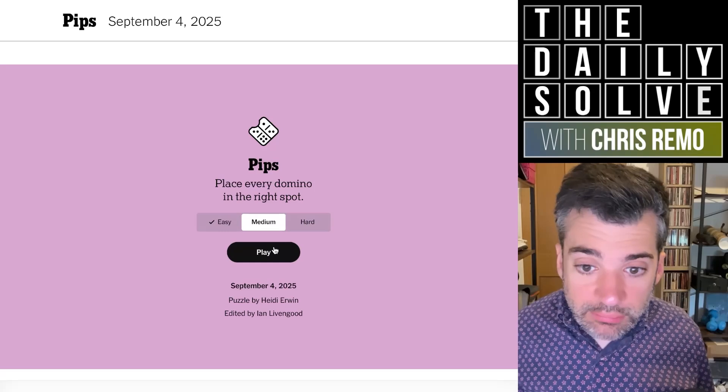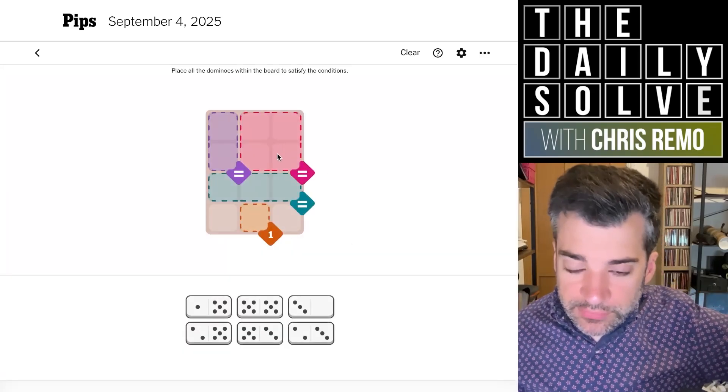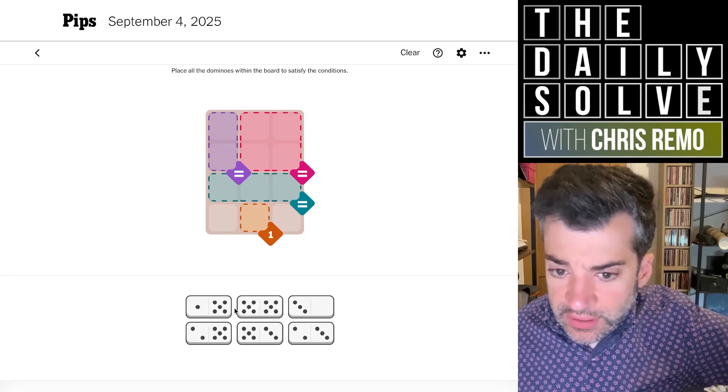Let's try the medium puzzle. Now look, we've got three equivalence zones of sizes two, three, and four. So I can see we have five fives.